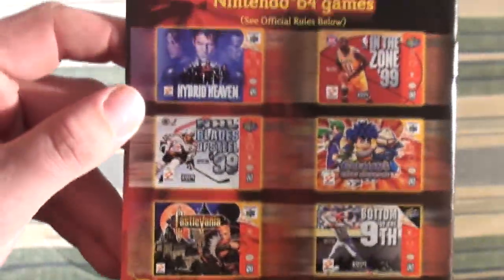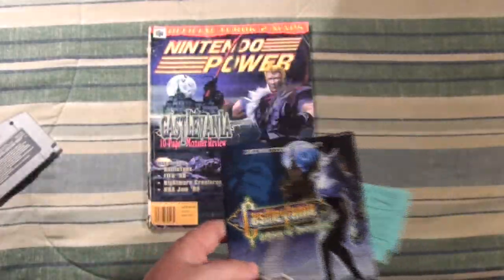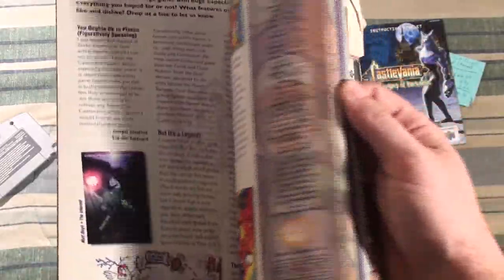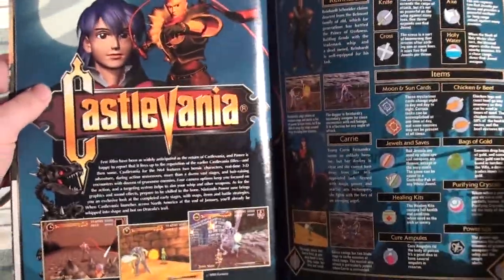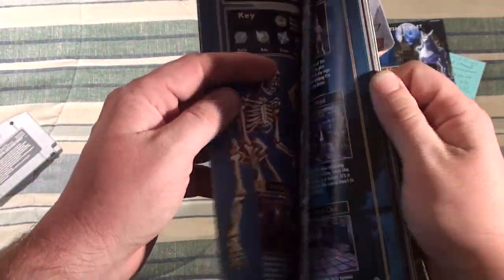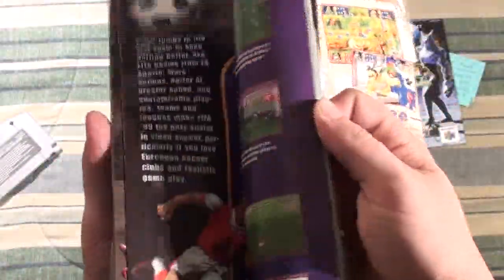There's a $20 rebate insert in here, but it's obviously not going to work anymore. Here's a Nintendo Power featuring the game — it gives you nice maps and everything to tell you where to go. Try to find maps for N64 games online with that nice colored artwork like this.